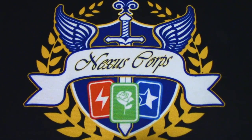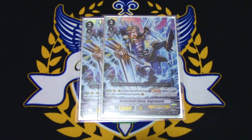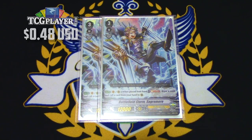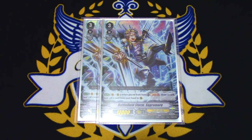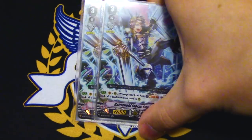Since this is an Excel deck, running a lot of grade 3s is not that big of a deal. We're running 2 copies of Sagarmor as our backup ride. Sagarmor also helps empty the soul, lets you draw a card, and helps proc off the skills of Dindrain, which is really nice. I only run 2 copies because of space, but you can mess around with the grade 2 lineup — you could drop a Moxlash for another Sagarmor if you'd like.